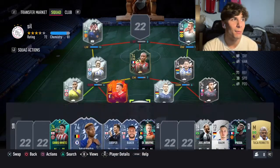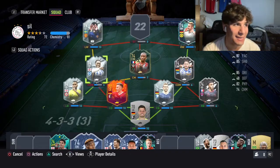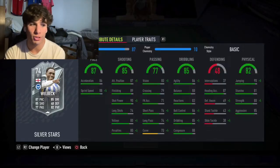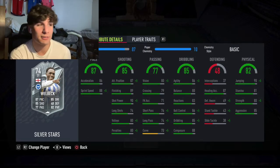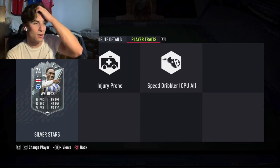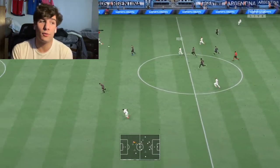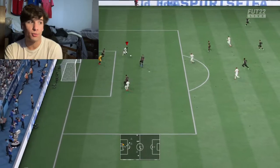Let's take a look at Danny Welbeck's stats. Off the rip, this card looks incredible — 6'1", high/high work rates, four-star skills and four-star weak foot. The four-star, four-star is very big, as a lot of recent players have had good skill moves but haven't had good weak foot over the year and across objectives. It's great to have both. Being right-footed and 6'1" will definitely make him a big aerial threat this weekend.